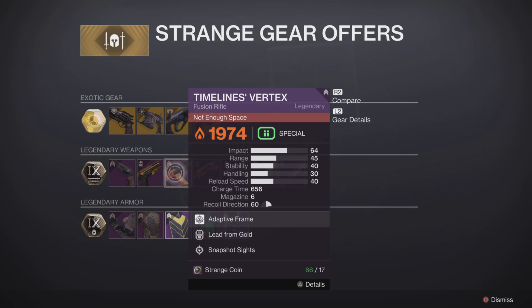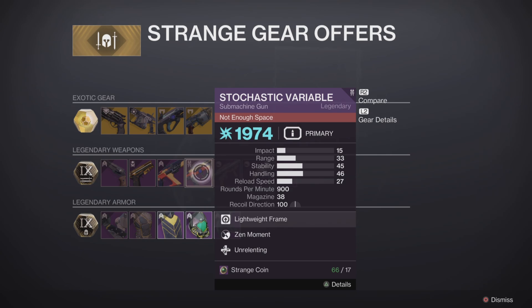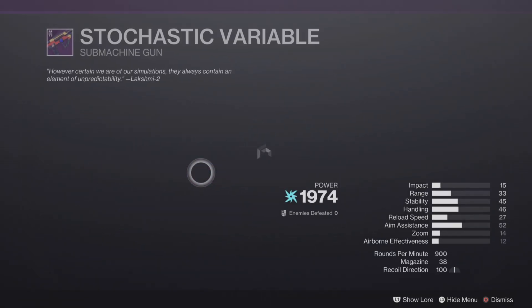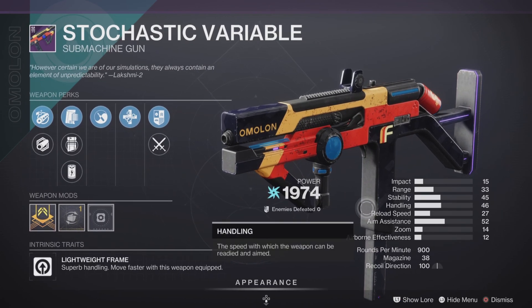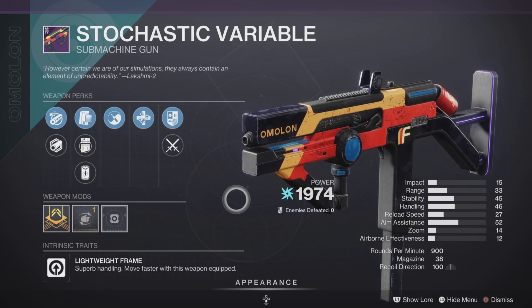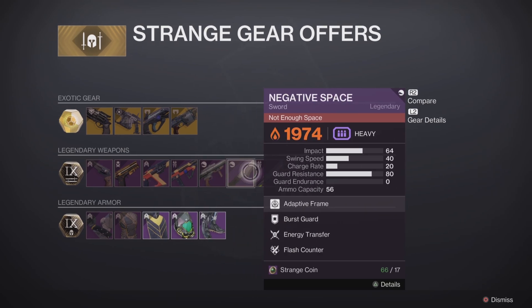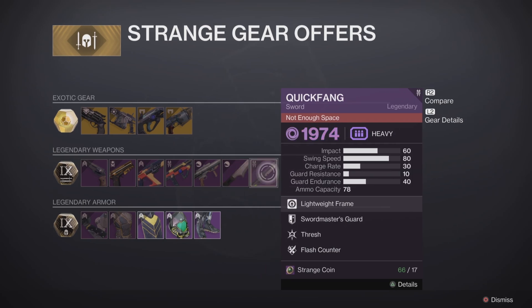Timeworn — Zen Moment, Unrelenting, Lightweight Frame. This is a bit of a weird gun — rounds per minute can change and you keep the quick movement with it, but lightweight frame means it's still not brilliant, so no. Bad Omens — Tracking Module, it's got tracking. If you haven't got a tracking rocket launcher that's handy rather than missing shots, but blast radius is only 31 — not great. Quick Fang sword this week has Sword Master's Guard and Thresh — no.